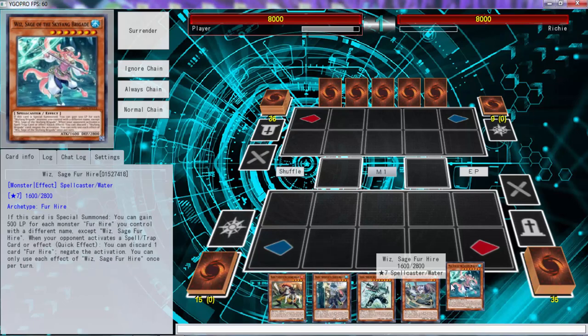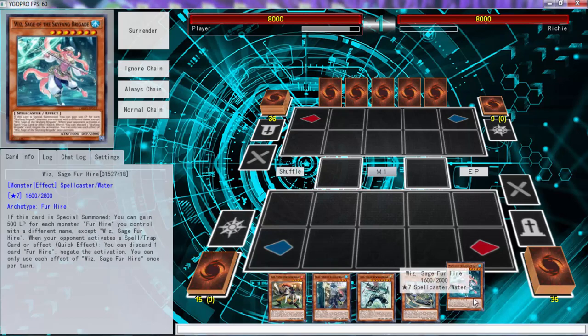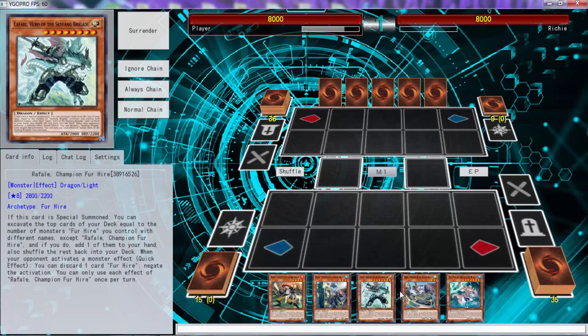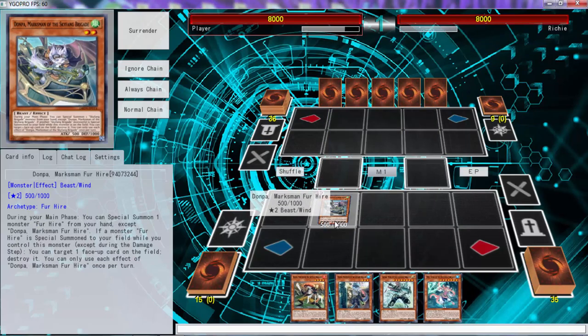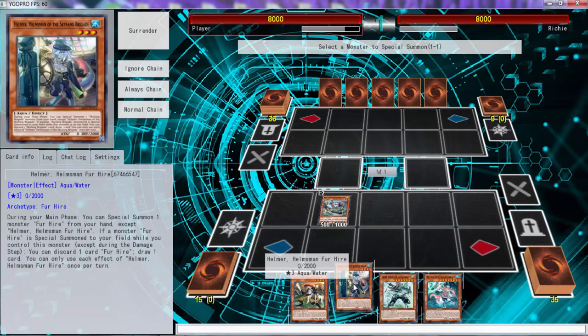I'm guessing this is the last one. Let me see — this one discards and draws. I'm not going to normal summon her, I'll special summon this one. These are 'you-cans,' right? Okay, I definitely don't want to do that.